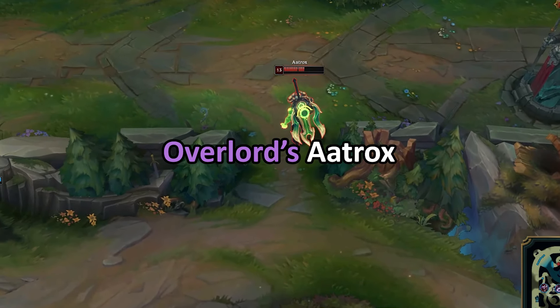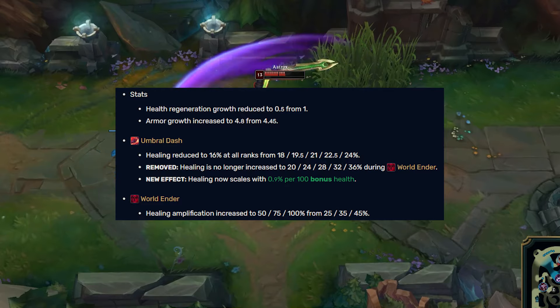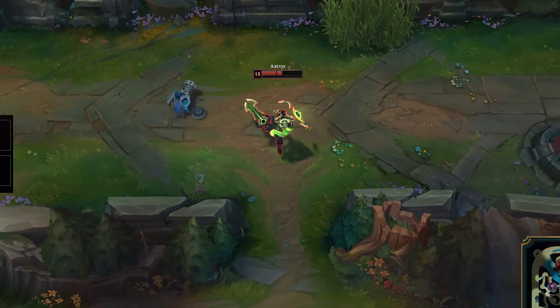Tank Aatrox. In patch 14.12, Riot provided Aatrox with more healing from R but less healing from Q, which has in turn allowed for bruiser builds to succeed much more.